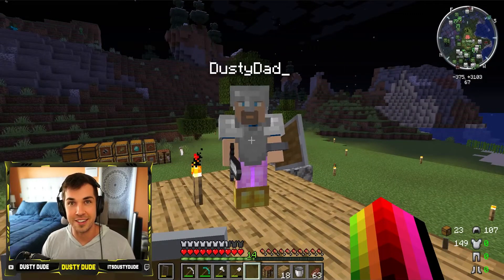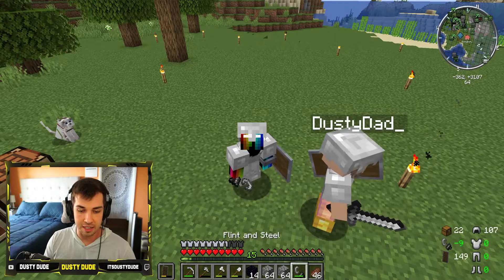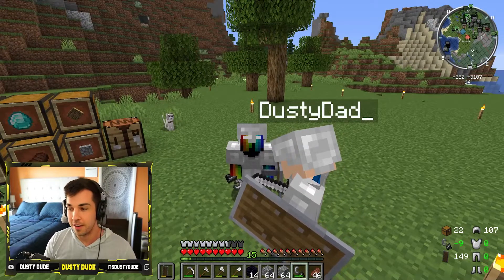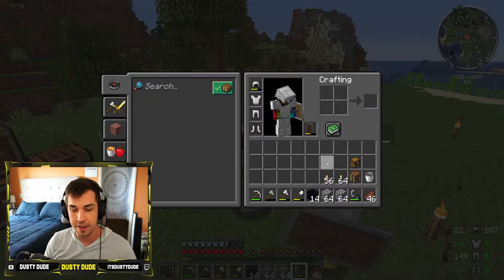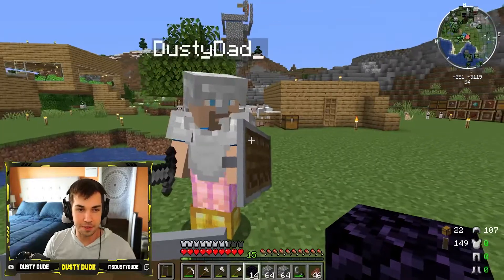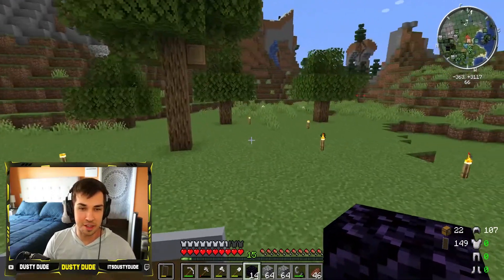I think we have everything we need to go into the Nether. I brought two stacks of building blocks, the obsidian we need to make the portal - and that portal is what's going to get us there. There are three dimensions in Minecraft: the Overworld, the Nether, and the End. We have food, a shield, good gear, torches, and a crafting table just in case.